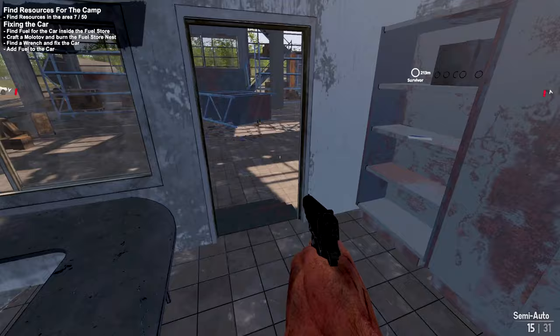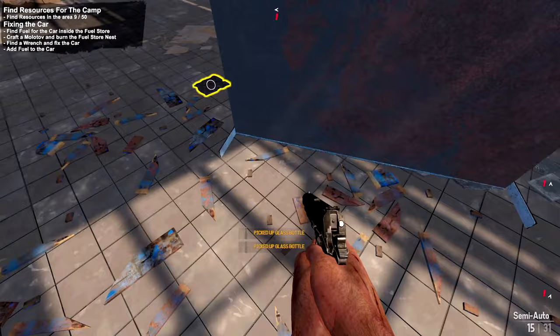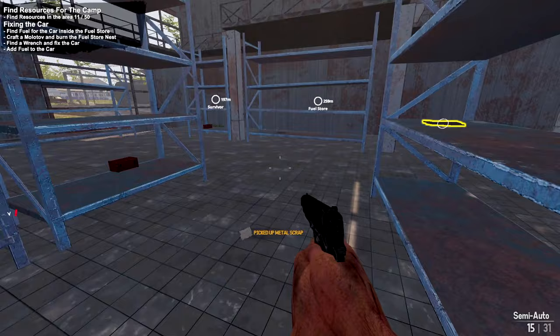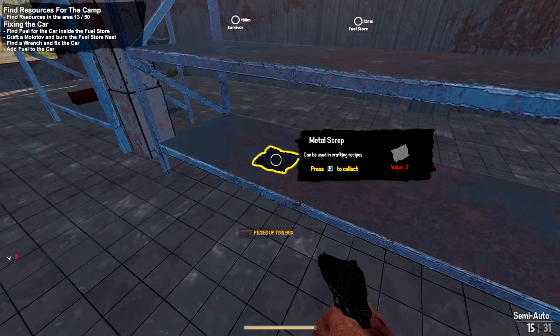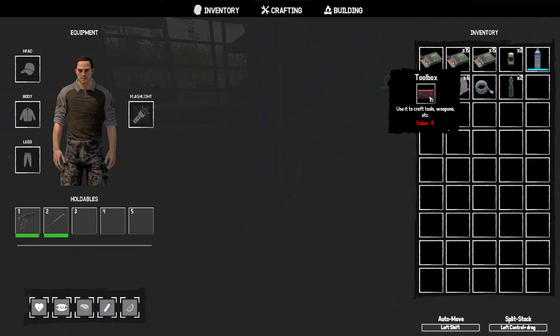Let's check out the game and kick the tires. Picking up glass bottles, metal sheets — seems like we've got a lot of that, which might be handy for crafting. I don't think I have a flashlight automatically. Grab the toolbox — use it for crafting tools and weapons.